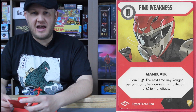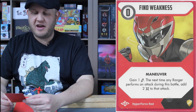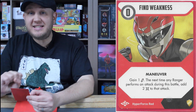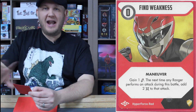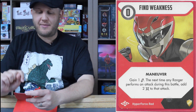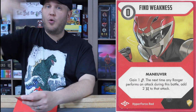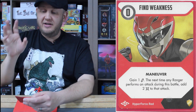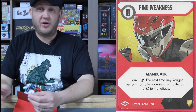Able to instinctively know how to take down monsters: Find Weakness, a zero cost maneuver card. Gain one energy — the next time any Ranger performs an attack during this battle, add two guaranteed damage to that attack. No roll required, no luck or chance — it just happens. This does take up an entire Ranger's turn as a setup for the next turn. You also gain an energy from it, which is amazing, because you never know when you're going to need it.